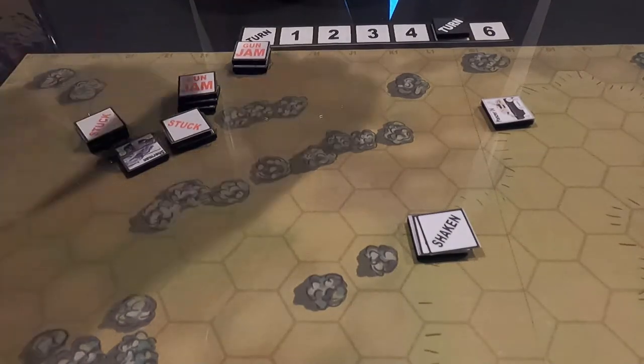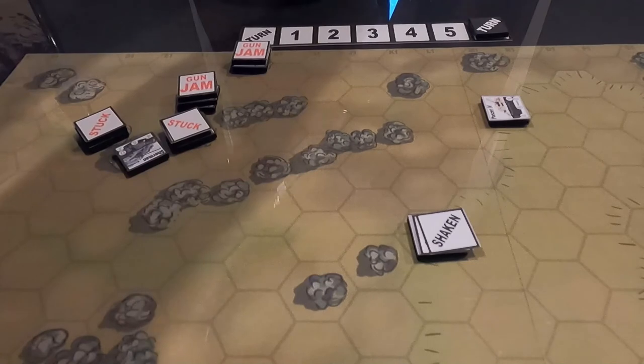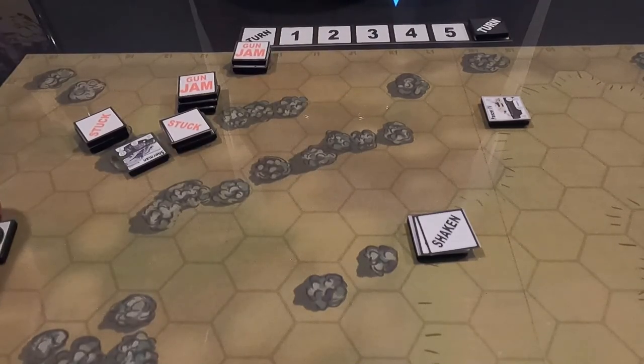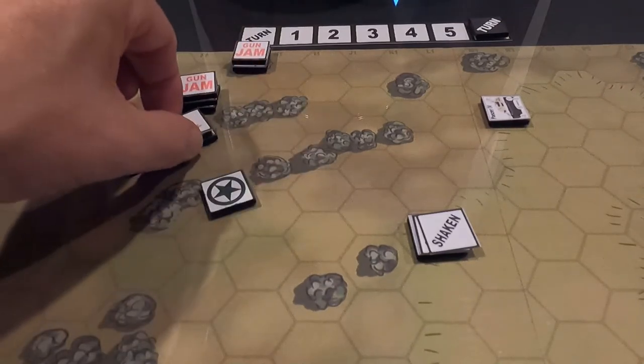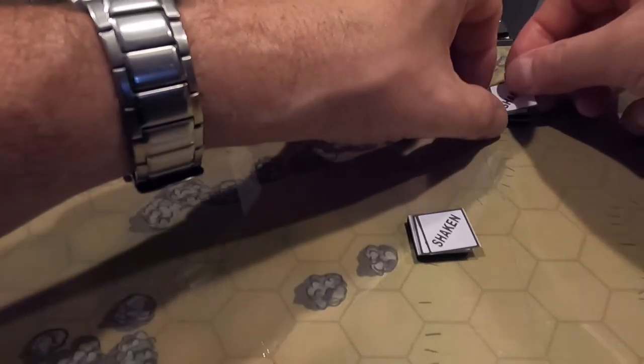Turn six — the last turn. No tanks have been eliminated. The U.S. goes first. This Sherman fires — needs three or higher, minus one. He rolls a five — he's hitting! This is a regular Sherman. Armor is five, it's to the front — I need five or higher to penetrate. I roll a five — penetrated! Damage roll is a three — knocked his tracks out. He's stuck and shaken. I'll take it.